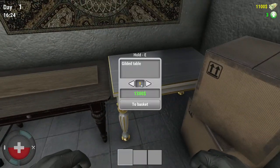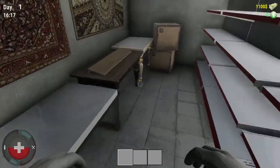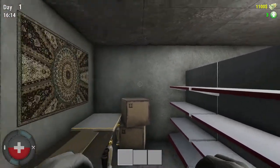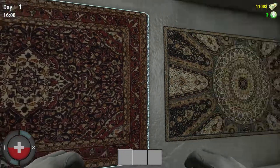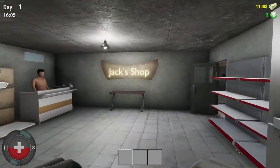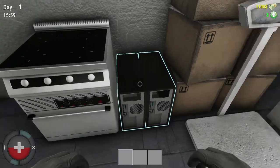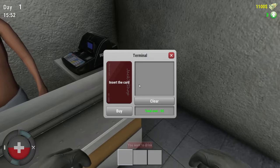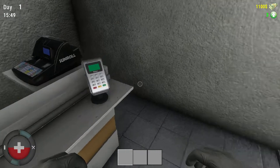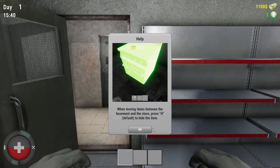You can buy these tables - $1,300. These are what you work on - you put them in that room at the back of the shop, that's where you put them to work on. Are we by the shelving? $700 for a carpet - looks like Persian, doesn't it? Jack, get your clothes on, mate. Dirty boy. And there's your case - $290. Use the R key to interact with plants as furniture. Moving items between basement and the store: press H to hide the item.